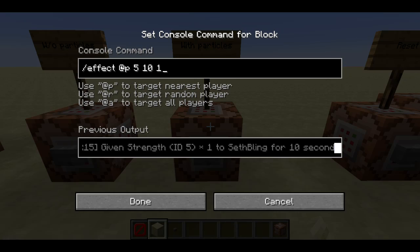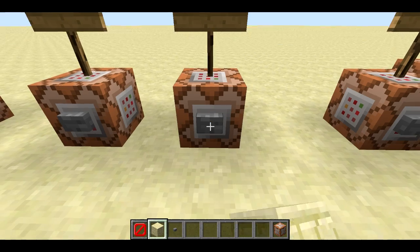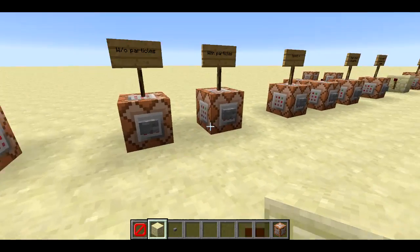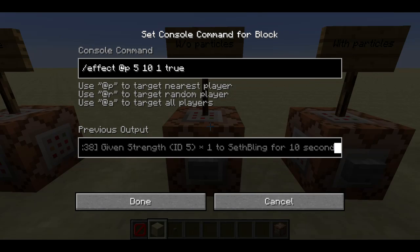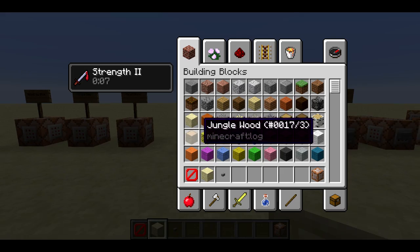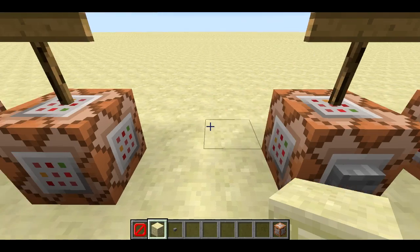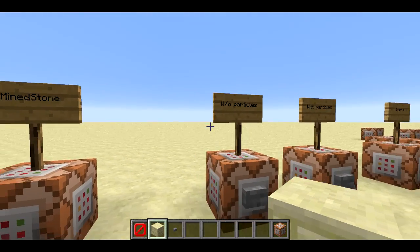There's a new argument in the effect command. If I run this command, it's going to give me strength two, and we can see the annoying particles that get up in your face. Now as a map maker, there's a new option to hide the particles. If you add 'true' at the end of the command, I'll still get the strength two effect but with no particles. I think this is really cool — a lot of people turn off particles in their options because it's so annoying to see the potion particles all the time.